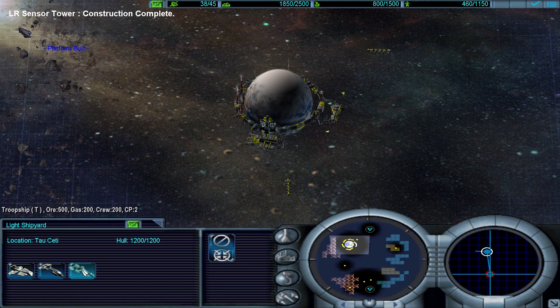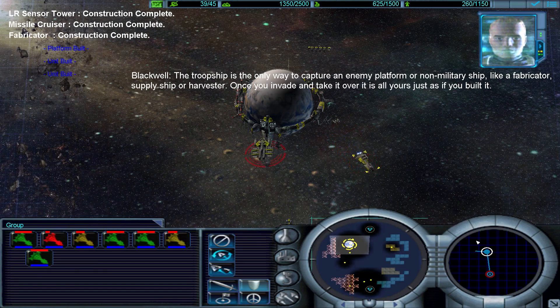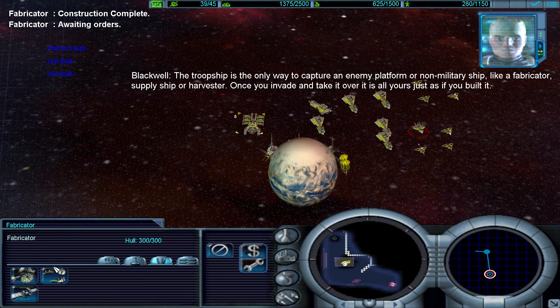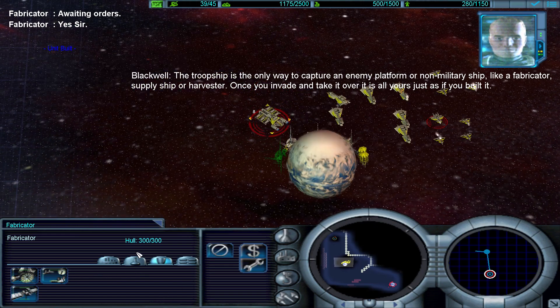The troop ship is the only way to capture an enemy platform or non-military ship — like a fabricator, supply ship, or harvester. Once you invade and take it over, it's all yours, just as if you built it.